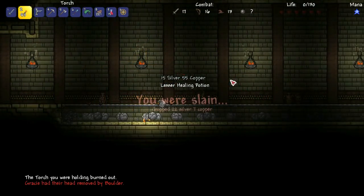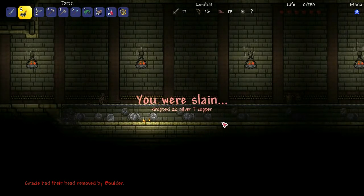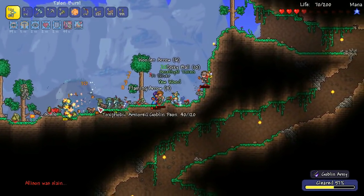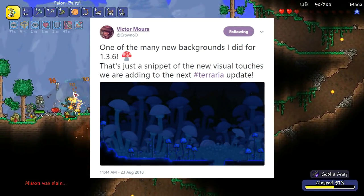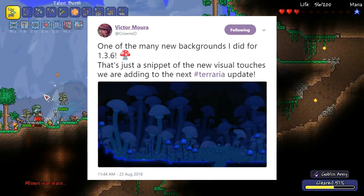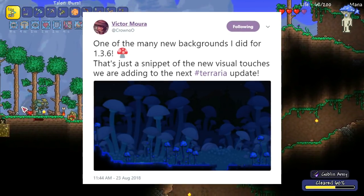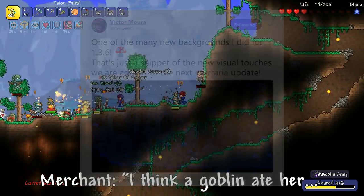Also, to my regular subscribers, I've got a quick message for you at the end of this video. Earlier today, Chrono, Terraria's lead artist, released a tweet with the message: 'One of the many new backgrounds I did for 1.3.6 — that's just a snippet of the new visual touches we are adding to the next Terraria update.'